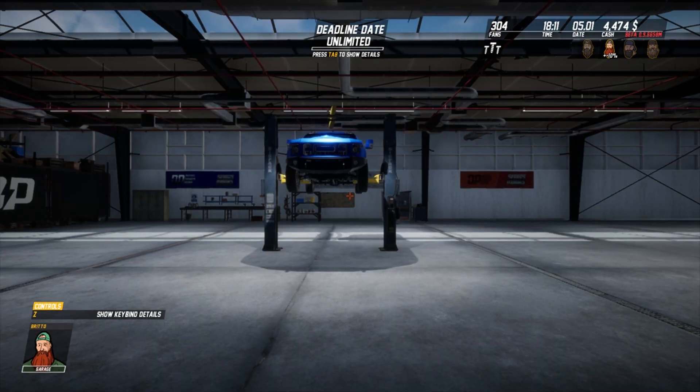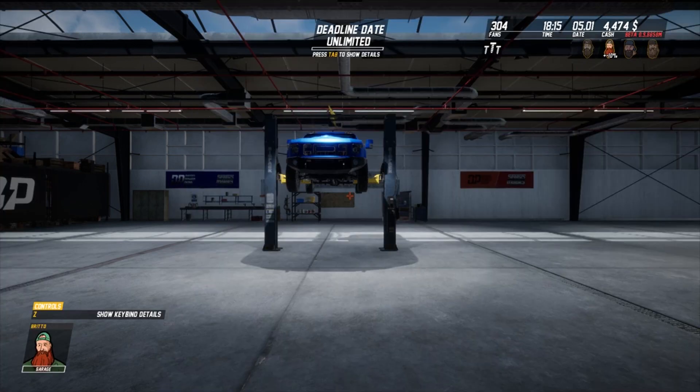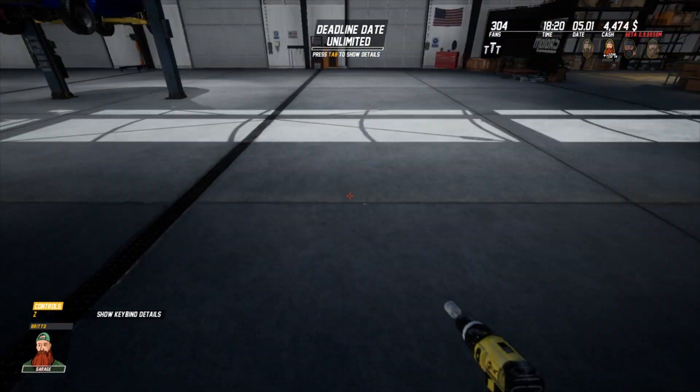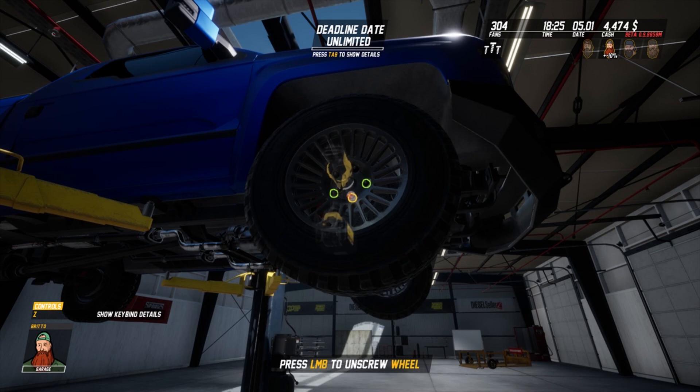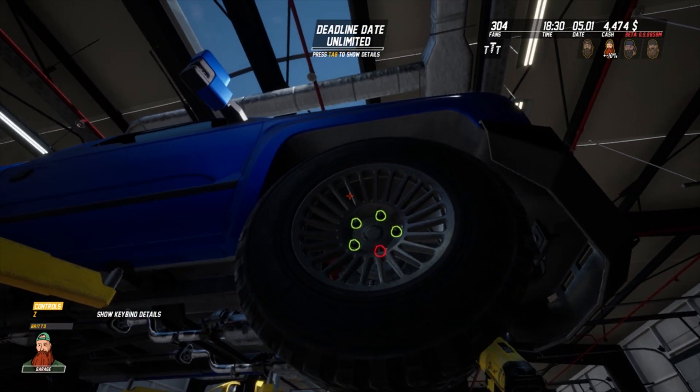Loading times aren't too bad - that was pretty quick. Unscrew and unmount right front wheel - that should come up on the screen somewhere, we shouldn't have to go in there. Right front wheel, let's go unscrew. Can't reach because we're too far away.